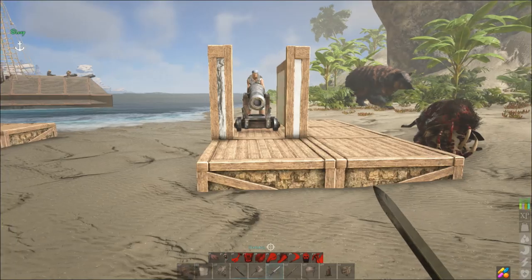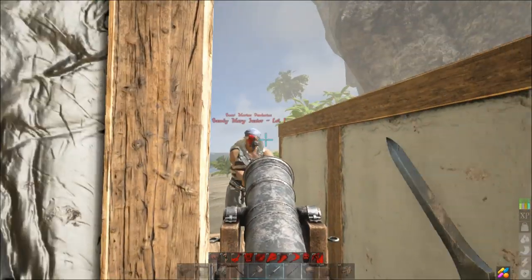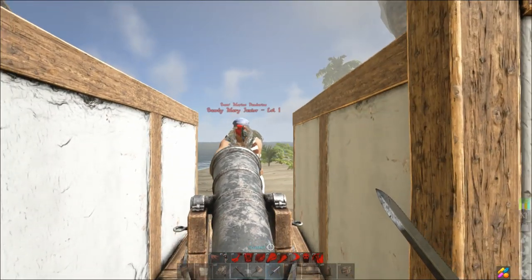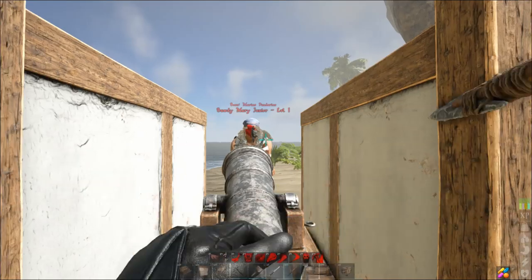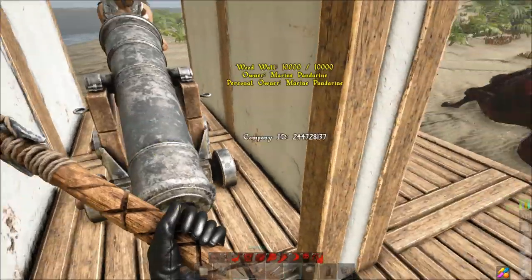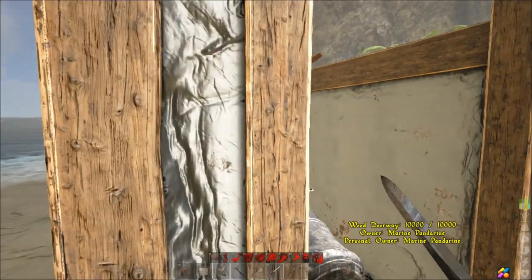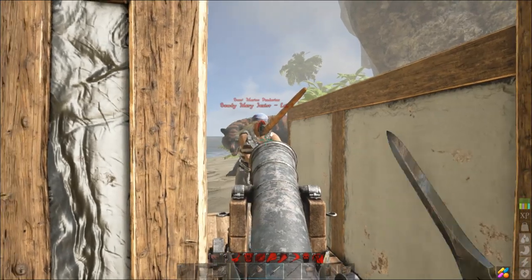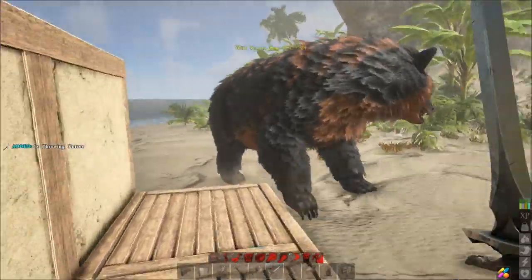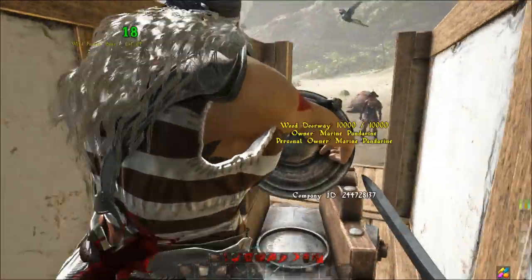The next tip: crew cannot be damaged straight on. Looking here from the front, you cannot damage her at all — you can throw pretty much whatever you want, shoot her in the face, shoot with a bow, throw spears — nothing damages them. If you box them in like this they're pretty much invulnerable, because you can't even hit them from the side.